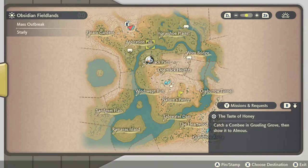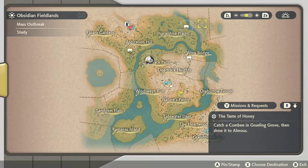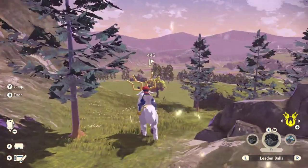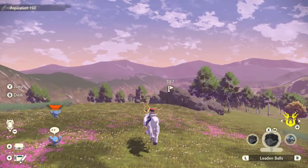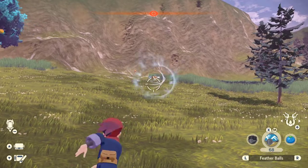The first Combee is over in the Grueling Grove, which is in the top right of the map next to the Horseshoe Plains. Once you get over there there's a bunch of Combee that are pretty easy to find. I'm going to mark the location on the map for you — it took me a while to figure out where this was since I didn't have it unlocked on my map. I've cut some travel footage to avoid wasting your time, but I gave you the location so you should be good to go.